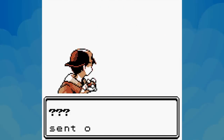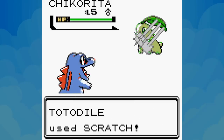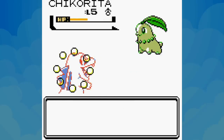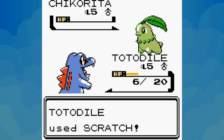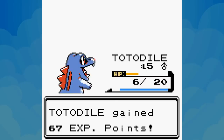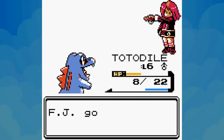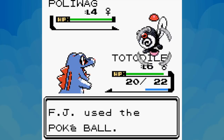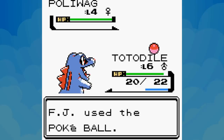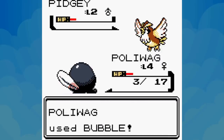We select Totodile as our starter for its best early moveset and get straight into the first battle against Silver. As we chose the water starter he goes with Chikorita, making it a Scratch versus Tackle faceoff. Thanks to our berry, it's a fairly easy win that only takes one move off the table. It's probably a good time to discuss the day-night cycle — different Pokémon appear at different times, and in Pokémon Crystal a lot of things are only possible on certain days.